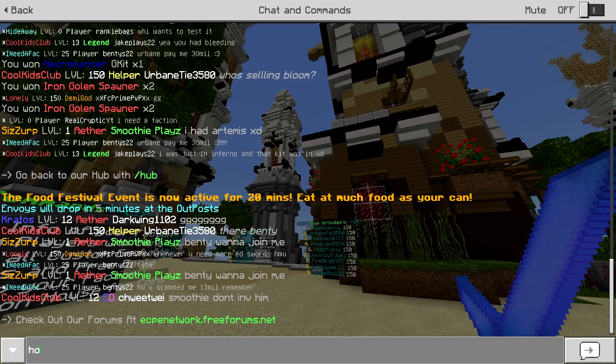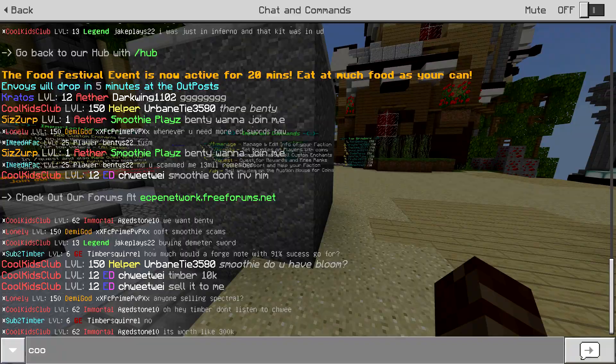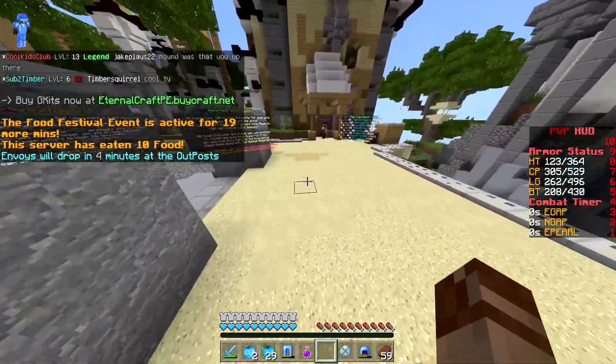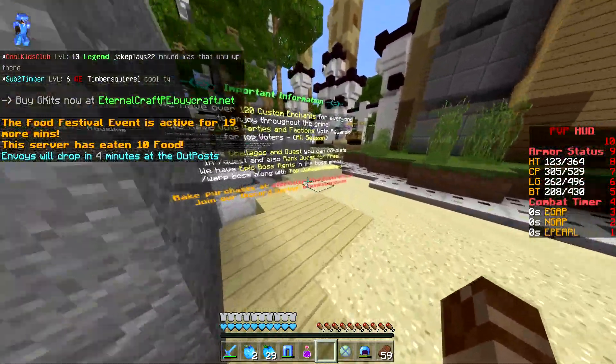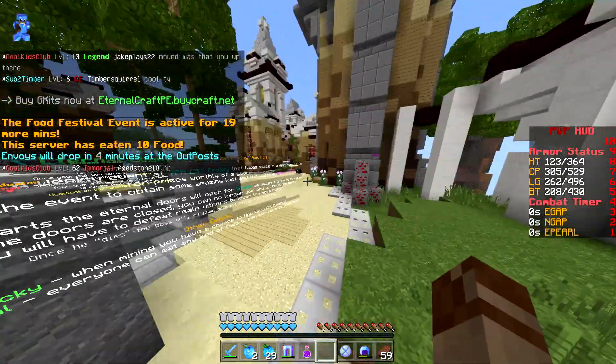Let me ask chat - 300k. So we could get 600k for them, which is a decent amount. But I think I might just keep them, because you can use them to upgrade custom enchants.